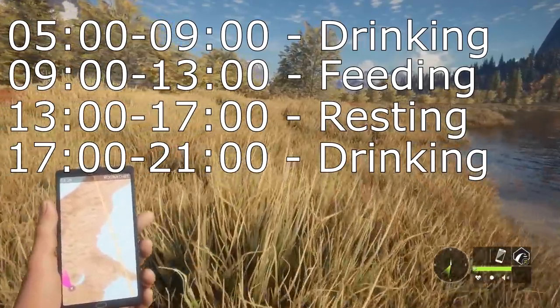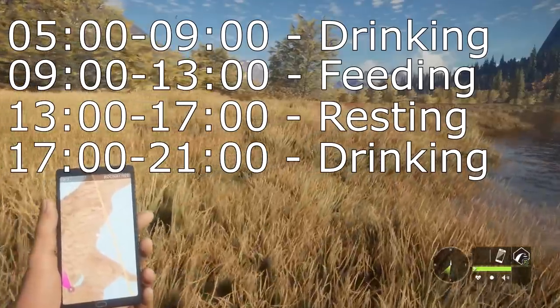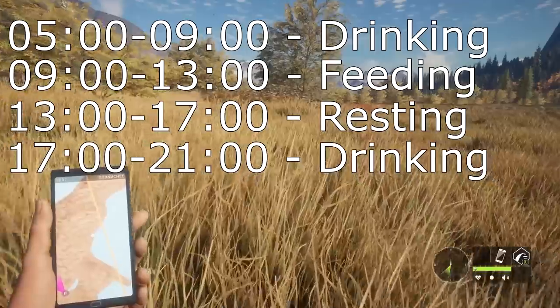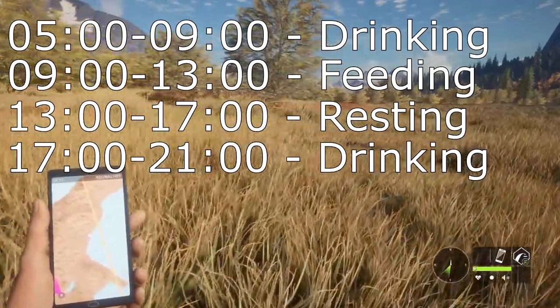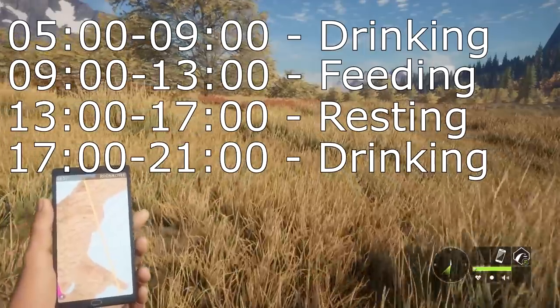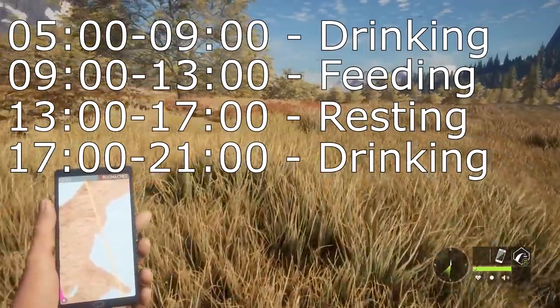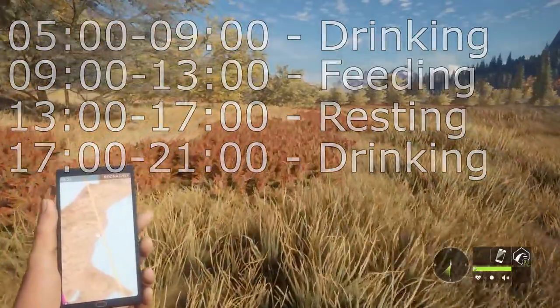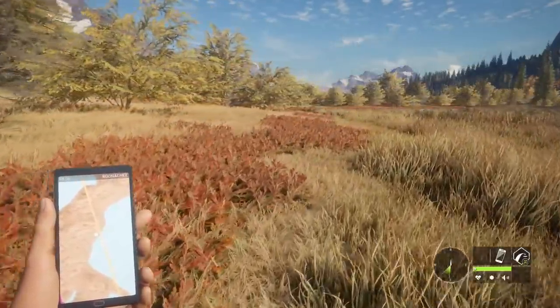You've got two windows to hunt them in their drink time, and the feed time is not bad. Rest zones I don't recommend because they're usually back in the brush, and feed zones tend to be like that as well, but sometimes they're a little more in the open. The best time in my opinion is 5 to 9 because that's the longest daylight window they're going to be drinking. But if you get a server that's late in the afternoon and you're doing multiplayer, you could wait until that 1700 window and try to catch them drinking then.